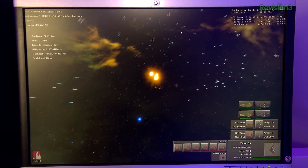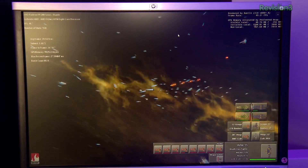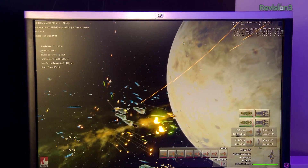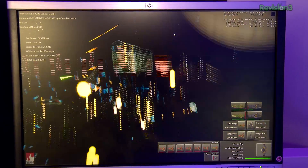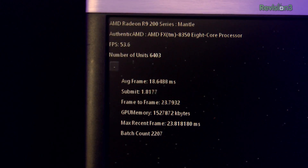We can do all of this, and with Mantle we can even do this on an underclocked CPU. We decided to take an 8350 and just half its clock speed, and we're still completely GPU bound on the fastest GPU. It's running at around 30 frames per second with Mantle.